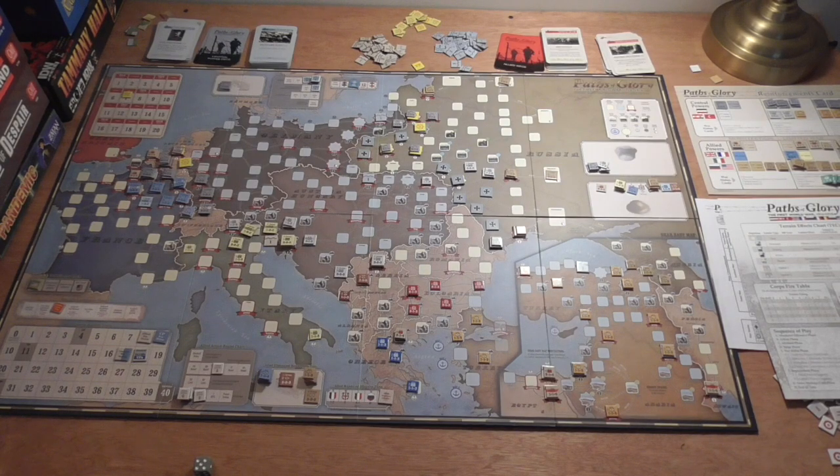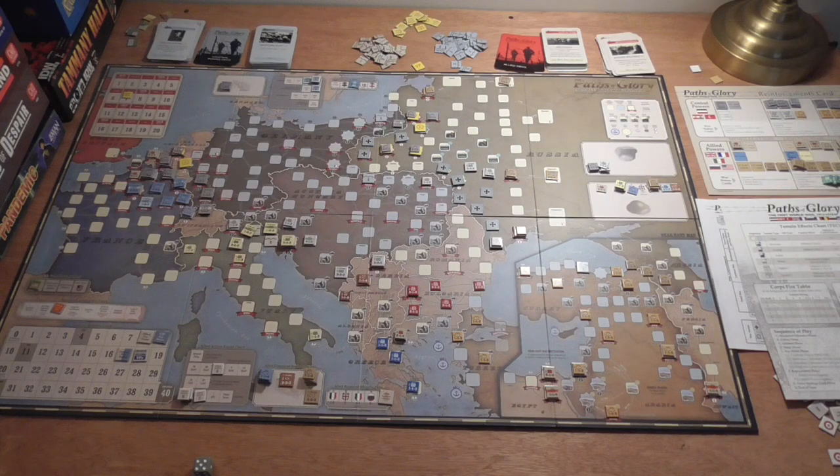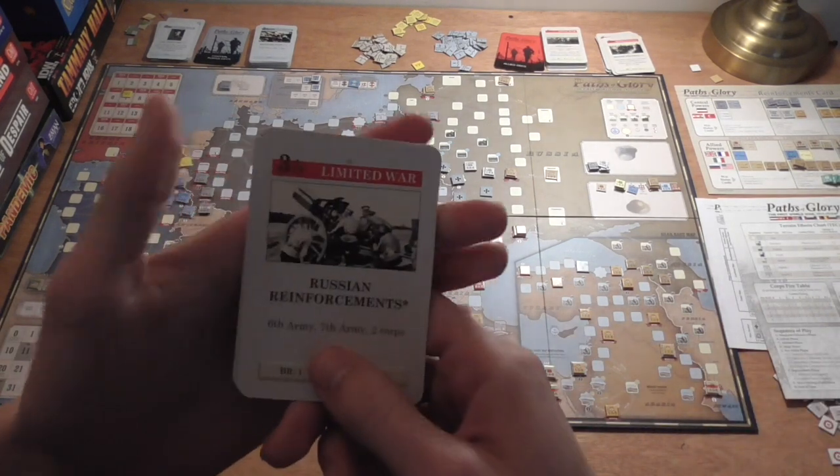Coming to you on the beginning of the Fall 1915 turn — to wrap up last turn, the Italians did manage to defeat the fort in Trieste with a roll of 1. They got a victory point for that, destroyed the fort. So now the victory points are at 18 for the Central Powers — they got knocked back one. That's unfortunate, and I honestly could not have told you that the mandatory Italian offensive would have ended up perhaps turning the balance. Looking at these hands, things are going to be interesting this turn.